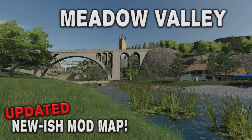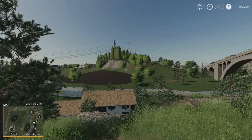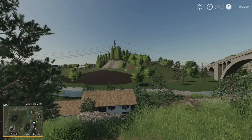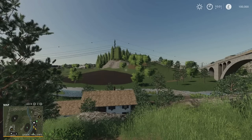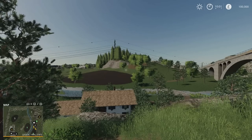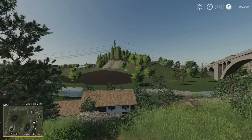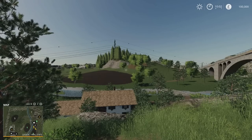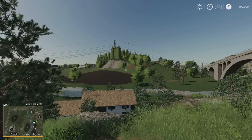Welcome to this look at an updated mod map on Farming Simulator 19 with me, Mr. Seelie P. This is Meadow Valley, or at least this is the updated version of Meadow Valley, by Yannick. 94.37 megabytes to download on console. I'm on PlayStation 5, but it's obviously the same game. I'm playing on Normal Economy as I always do for my map tours, and I'm on New Farmer mode.